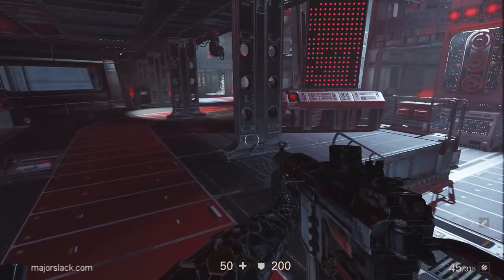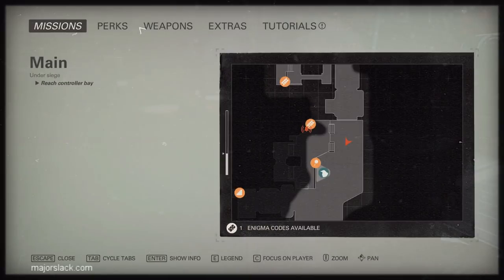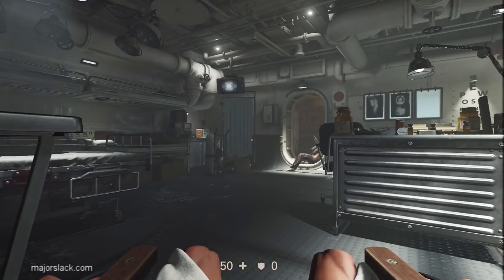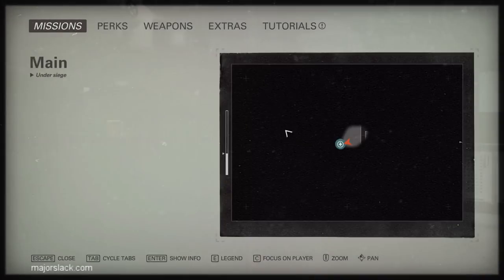I'm going to show you how to farm five perks and two more: heavy weapons and thrown hatchet kills, since having lots of hatchets is very convenient for stealthing. Let's get to it. Here we are with a fresh start at the very beginning of the game. I started a new progression slot and everything is at zero.